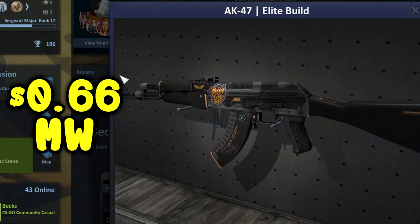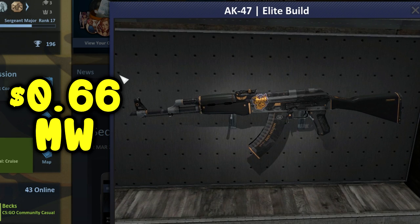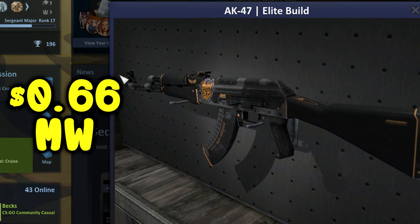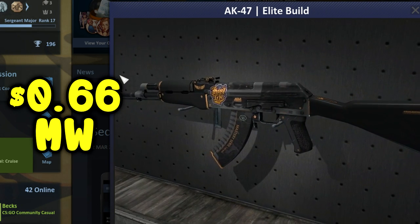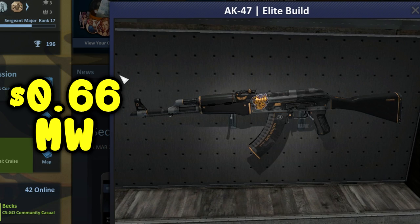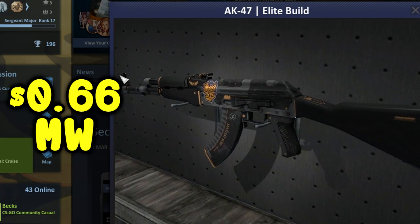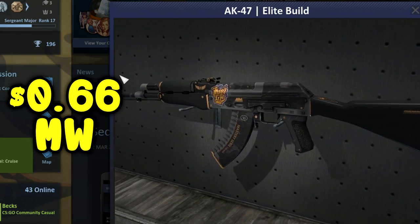Moving on, we have the AK-47 Elite Build Minimal Wear. This goes for 66 cents on the Steam Market and is a pretty good AK skin for under a dollar. The detail put into it is quite good for a skin under a dollar, and I do have this myself. If you're on a low budget and just want an AK skin, I think this is the best AK skin under a dollar — pick it up if you get the chance.